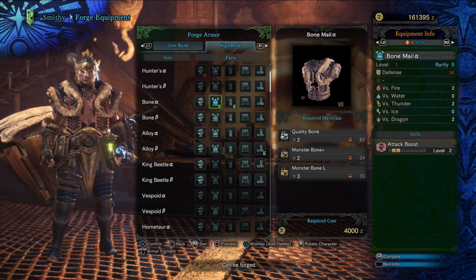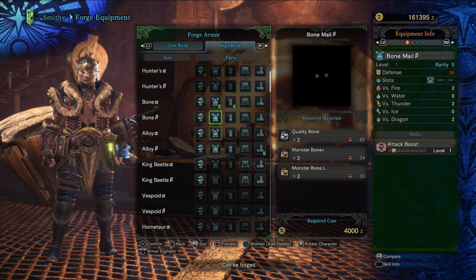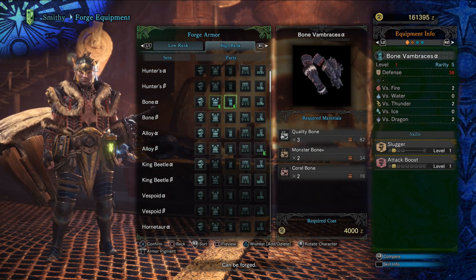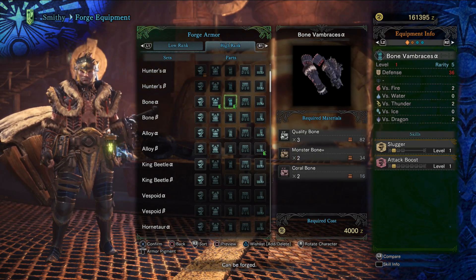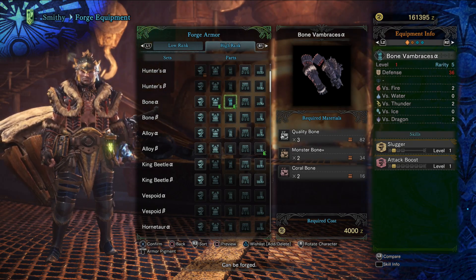With our Fair Wind Talisman, Attack Boost is up to level three. Then with our gloves we also get another level of Attack Boost, taking us possibly to four. Also Slugger — and if you're using hammer, and you should, hammer is amazing — it gets a little bit of a boost there.